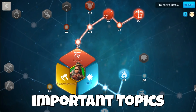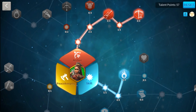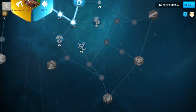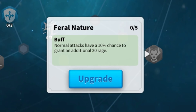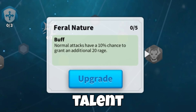This is one of the most important topics I have ever presented on this channel: rage and all the mechanisms around it. I will try hard to make this video worth your time, because there is a bit of math in here which I will break down in the easiest way possible. And you will learn why this talent right here, Feral Nature, is probably the single most useless talent in Rise of Kingdoms.